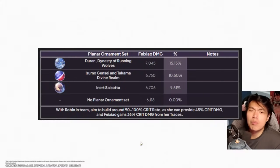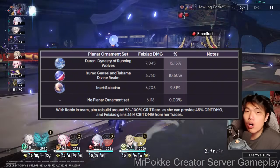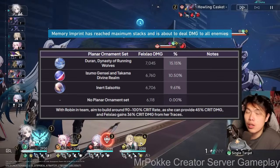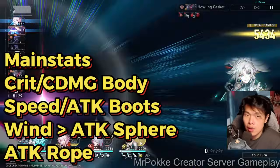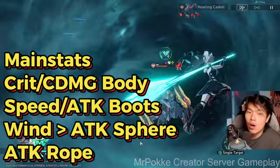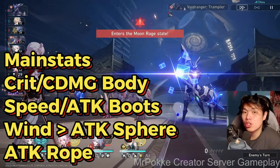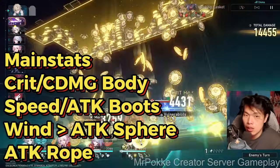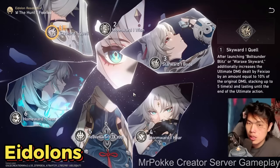For Planar Ornaments — three sets are all very nice. Best in slot is Duran, Dynasty of Running Wolves. With the right team you easily reach the max stacks within one or two turns for the highest boost. Izumo and Inert Salsotto are also good options, especially Izumo which gives 12% crit rate if you're lacking it. For main stats: crit rate or crit damage body (likely crit rate to hit closer to 100%), attack or speed boots depending on your substats, wind damage sphere (better than ATK% given Robin's ATK buff and self-trace), and ATK% rope. For substats: prioritize crit stats, crit damage, and speed.